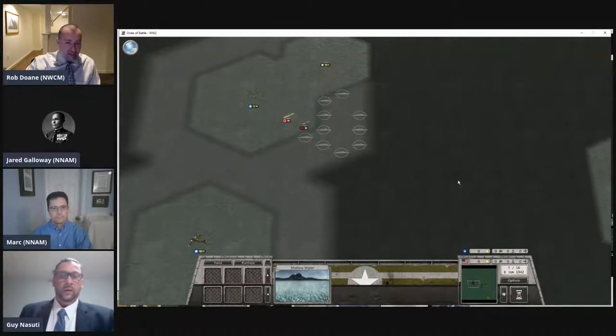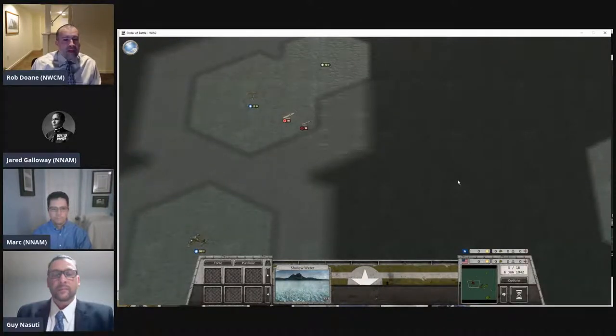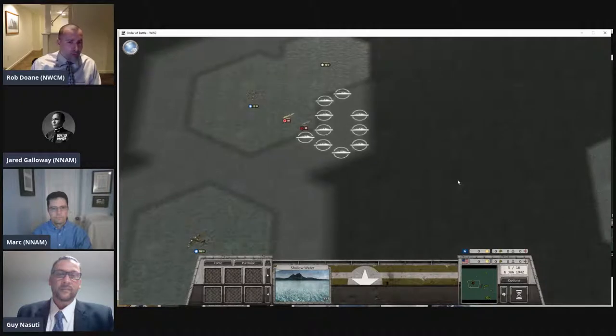An important thing to keep in mind: Jared and I do not see everything on the map. We only see each other's units if we spot them — if we have our own unit close enough to spot something. When you're watching my screen, you'll only see what I've spotted. When it's Jared's turn, the map will be different — you'll see all his units but only mine that he's spotted. You'll have the god's eye view; Jared and I don't have the full picture yet.